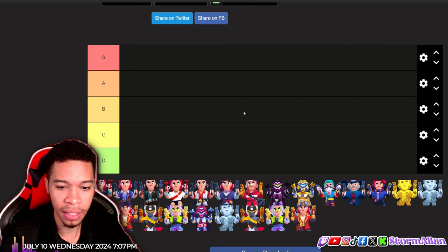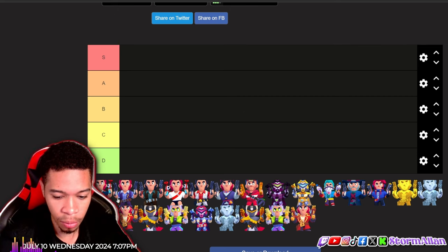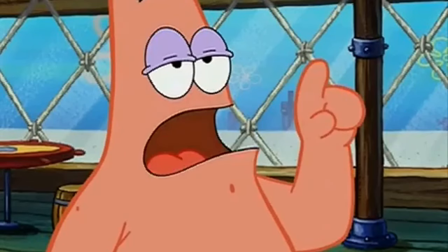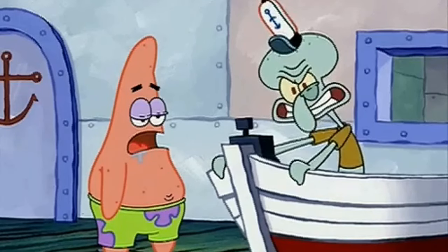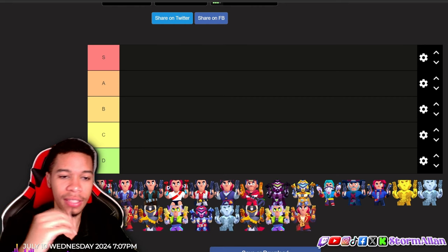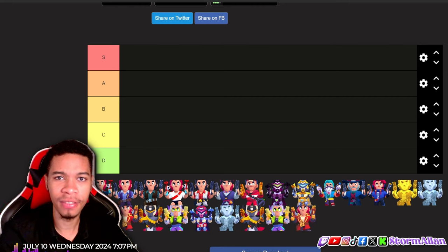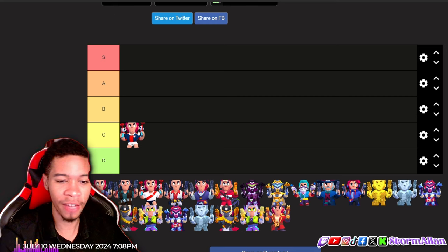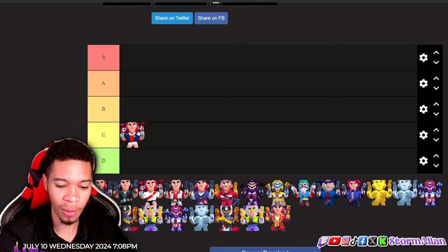We're starting out with — I can't even pronounce this skin, guys. So this is the first gold skin; I would say it is a soccer skin. I'm not a big fan of soccer skins in games because I don't really watch a lot of soccer or football. I'm just gonna put it in C tier because I'm not a big fan of the shorts in any way, shape, or form.